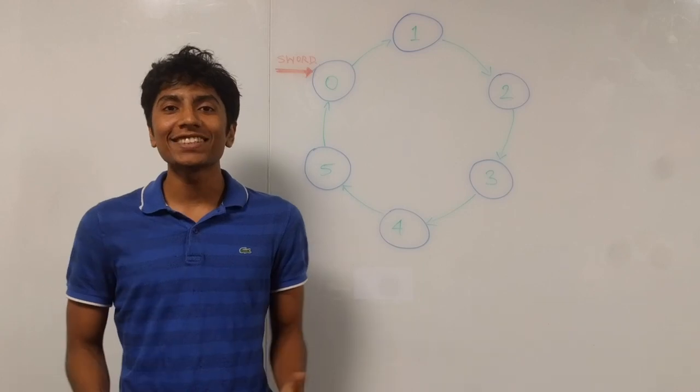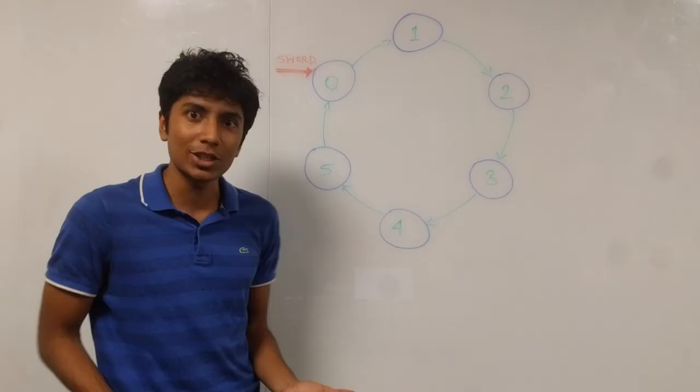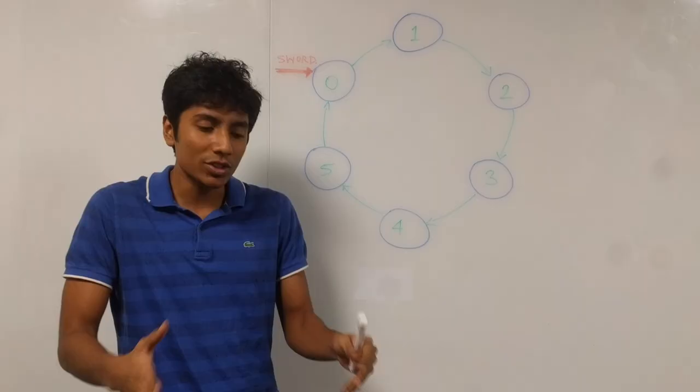Hi guys, this is GKCS. We are talking about the Josephus problem, which is a very famous problem. What it has is n people standing in a circle with the first person — the person at index 0 — holding a sword. Everyone dies apart from one person, and that person is considered the winner. Here are the rules of the game.